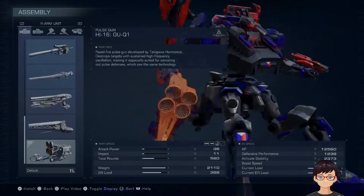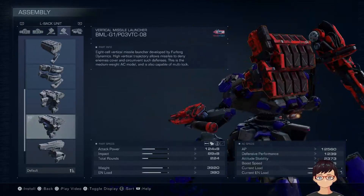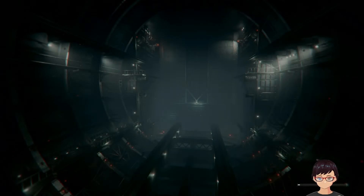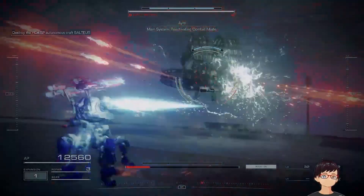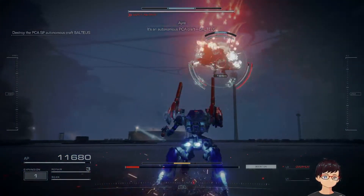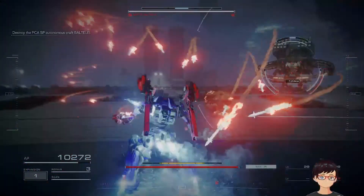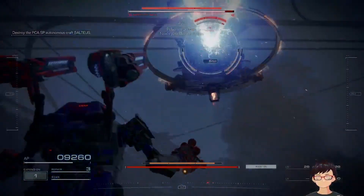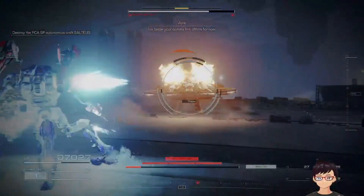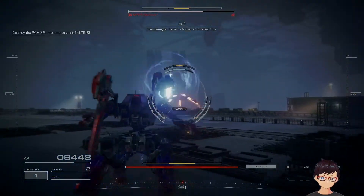Right, yeah, I think I'll take this one. Let's just try this one. It's an autonomous PCA craft — Vontaeus. You'll have to break its pulse armor to inflict meaningful damage. Pulse armor now. That massive dose of coral will kill you. Please, you have to focus on warmliness. Two repair kits remaining.